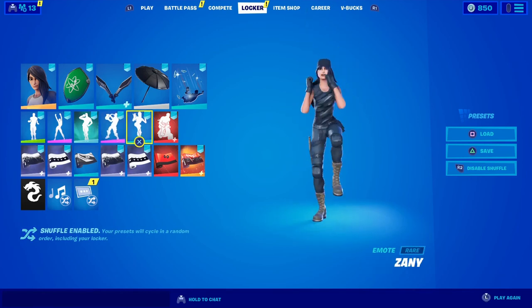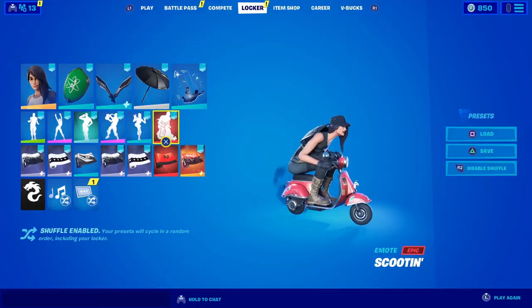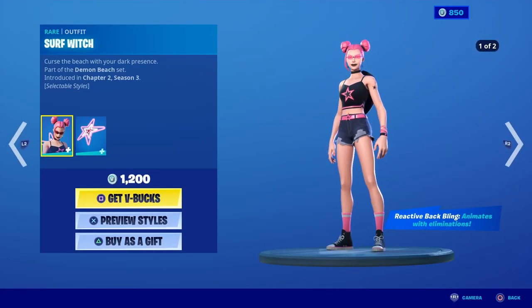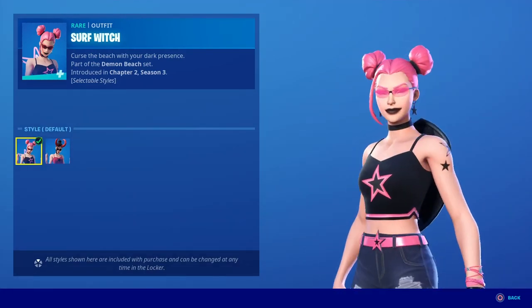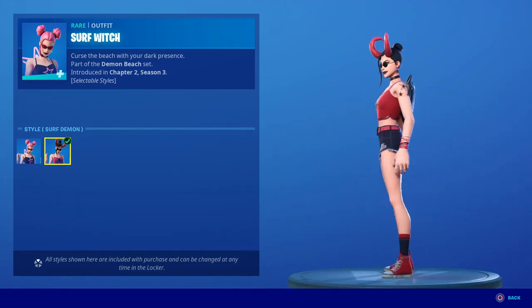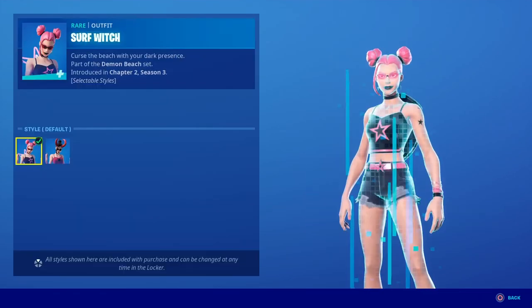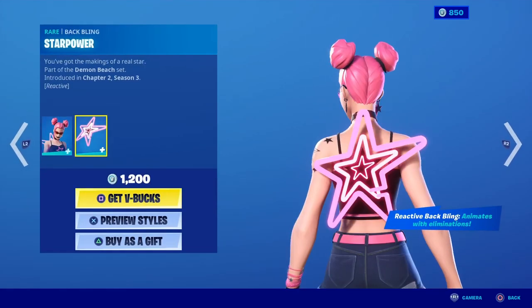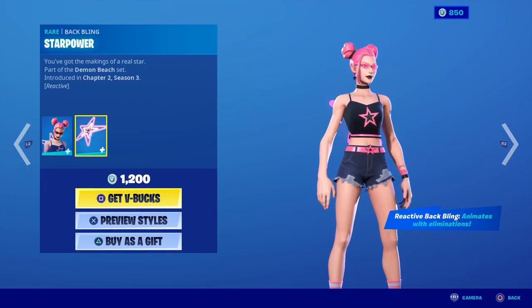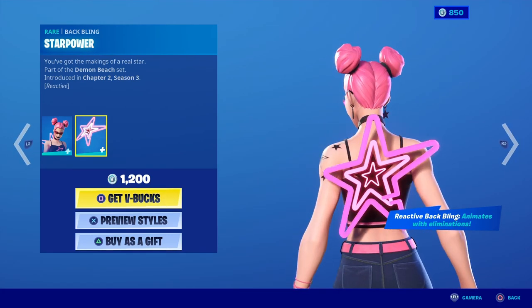Let me know in the comments what you think. Fortnite is very sneaky — they added brand new items to the item shop. We have the Sword Witch, which comes in two different variants: the default and the Sword Demon, plus a nice backbling that is animated. With each elimination it will animate. It's 1200 V-Bucks and it's ready for you to grab in the store.